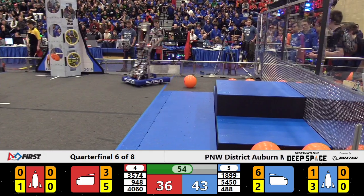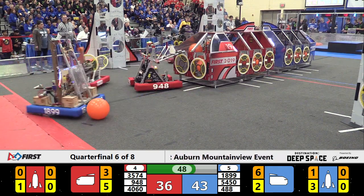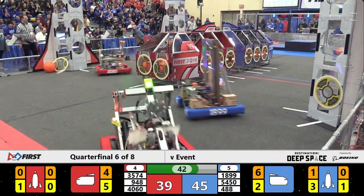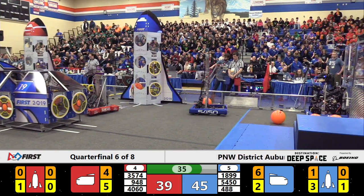It's 43 to 36 now in favor of the blue alliance as we are under a minute to play. 1899 continuing to push their way through the red side of the field. 4060 the Bearcats find trouble. Now the Bearcats looking for a rocket and a huge collision on the red side of the field between NRG and Shrek. Looks like 948 got the worst of that.